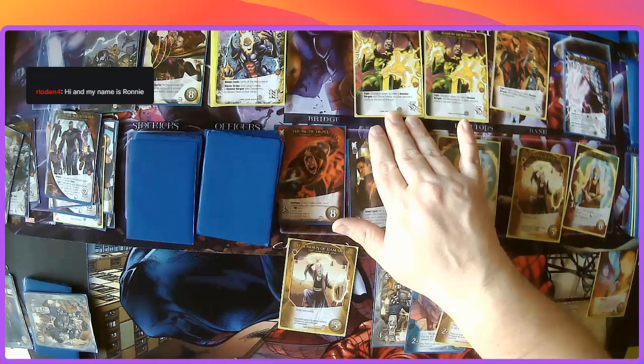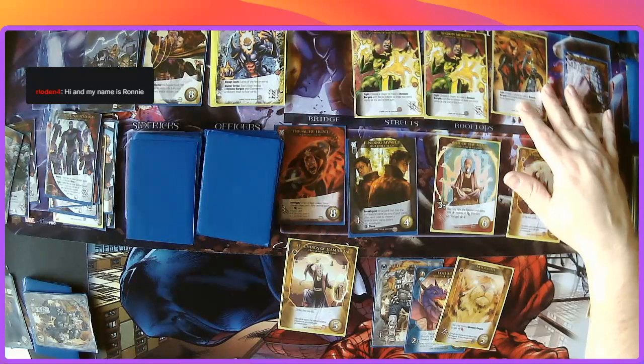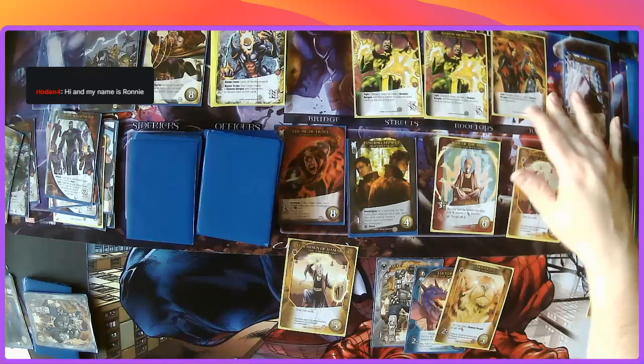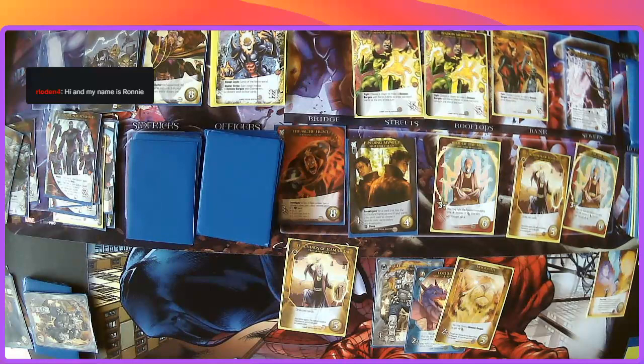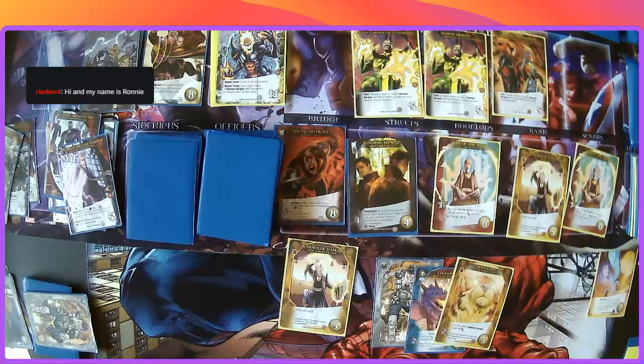I can fight Baron Mordo — when I fight him, I choose a player to make a bargain with him to draw two extra cards at the end of this turn. I could also choose a player to make a bargain with Hellstrom to rescue three bystanders, and then take out William Striker. After what he did to our little buddy Lockjaw — yeah, we're going to take you out. Fight, gain the captured sidekicks — well, that's not going to happen this time around.